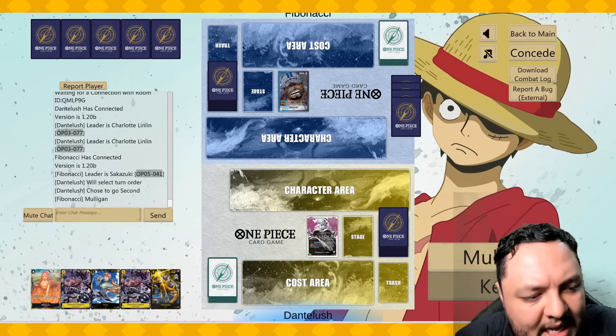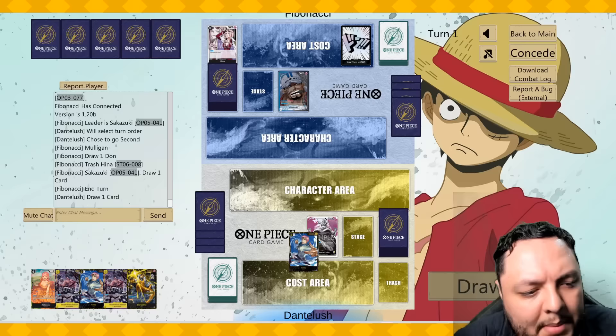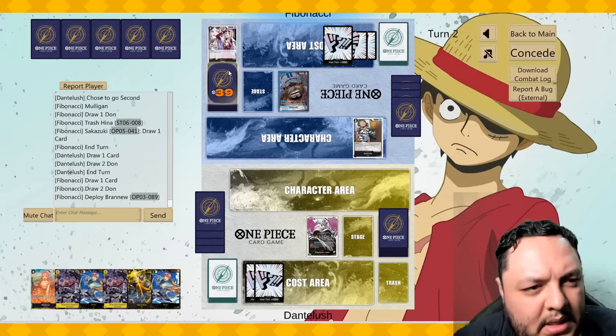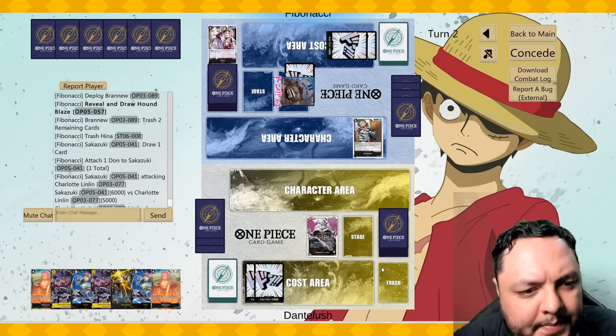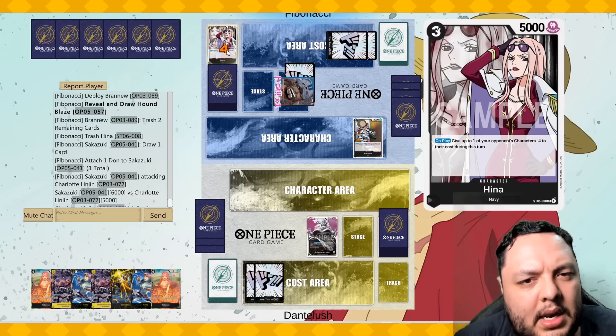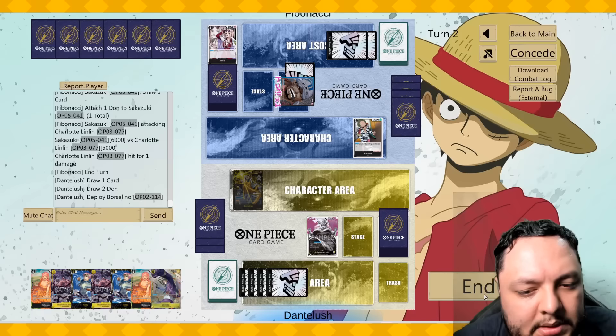Now we're gonna play against Sakatsuki. This hand is okay, I think I can live with it. We're going second so it's better for us. I think attacking in this matchup is going to be useful. He's probably going to have the answer for our stuff, but it's not great. I don't think this is a good matchup anymore because it used to be good — you could starve them, and it would have been really nice. But now this is a nice card to draw.